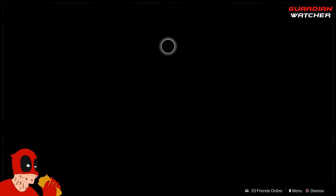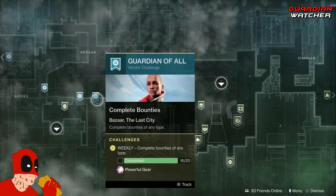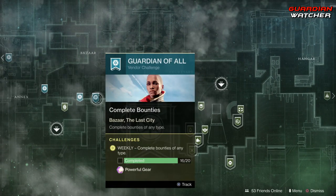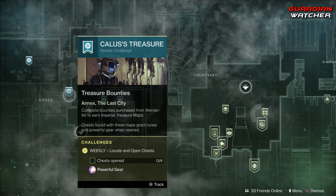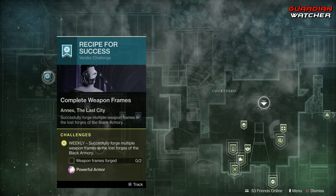Starting with the Traveler, we have Ikora, which requires completing 20 bounties, then earning 5,000 clan XP, opening four chests for Calus's Treasure, and forging two weapon frames.